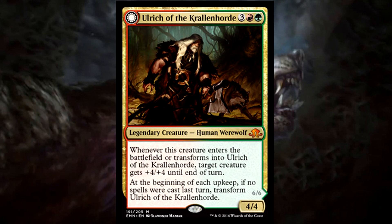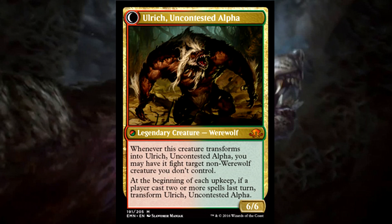This legendary human werewolf is a 4/4 for 3 generic and Gruul colors. Whenever this creature enters the battlefield or transforms into Ulrich of the Crawling Horde, target creature gets +4/+4 until end of turn. At the beginning of each upkeep, if no spells were cast last turn, transform Ulrich of the Crawling Horde. He then becomes Ulrich, Uncontested Alpha — a 6/6 legendary werewolf.